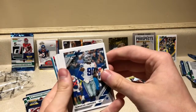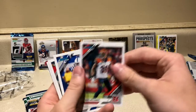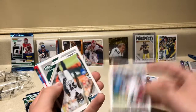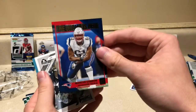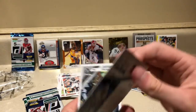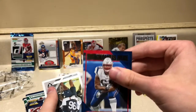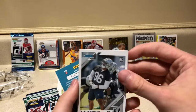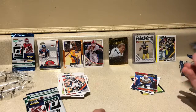Pack four: Demarcus Lawrence, Tyler Lockett, Sean Williams, former Georgia Bulldog T.Y. Hilton, Jameis Winston, C.J. Mosley. Behind him we got Marcus Kearse — the champ is here — a cool insert, Super Bowl winner. Also Marcus Cannon, and a Clelin Ferrell rookie card — not a rated rookie but still cool.